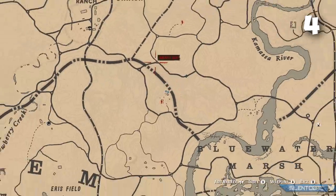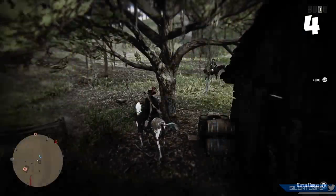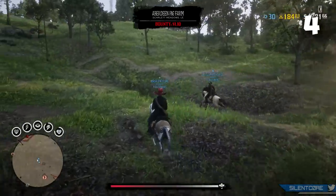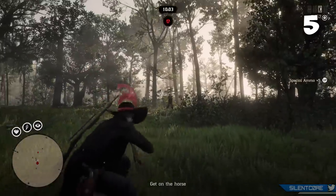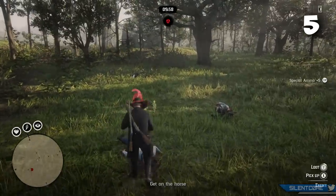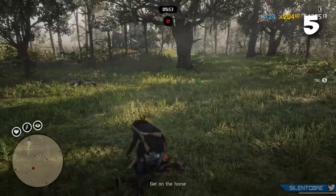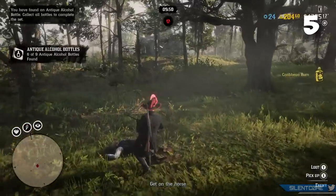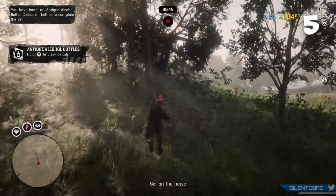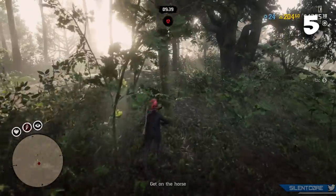The next tip is to keep an eye out for NPC collectors. You can sometimes find them just strolling down roads by themselves, and you can take them out and loot a collectible from them. Tip number five is to search every body you come across, because looting enemies is a fantastic way to find collectibles. I've found an absolute ton of my collectibles just by looting bodies, and with the Frontier Pursuits DLC, Rockstar sped up the searching animation, so it's now much faster to loot a whole host of enemies after a shootout.